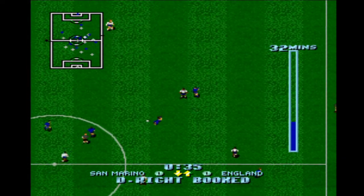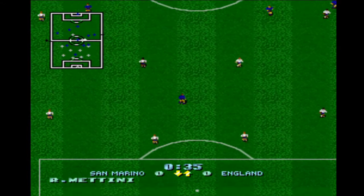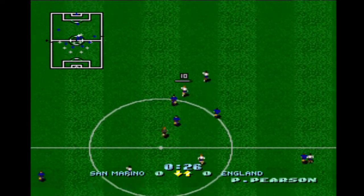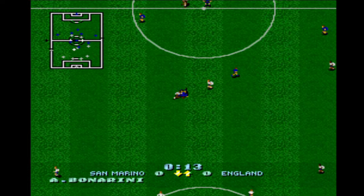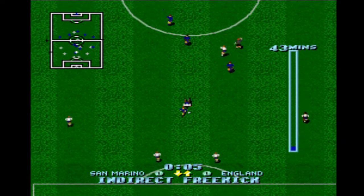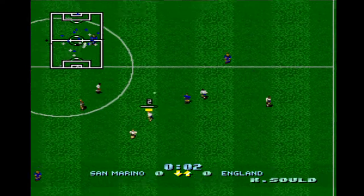You can select the level of ball stickiness to the foot at the start under the options menu — sort of a ball control menu: novice, intermediate, expert, advanced. Obviously the closer to expert and advanced, the less it sticks to your foot. I've kept it on the standard default setting so you've got a nice dribble. If I was to put a few more hours in I'd probably go to intermediate so you can push the ball past players and run around them, which is quite cool. I think there's also an option to make it quicker, which makes the game more enjoyable.